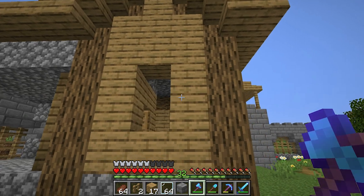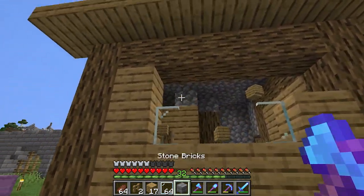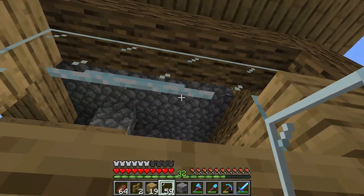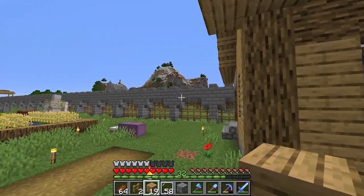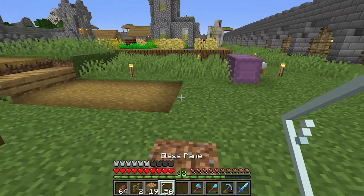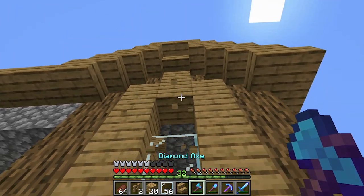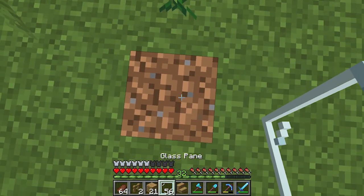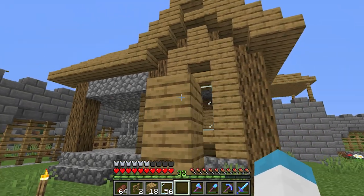Now that I have extra room right there, first thing we're going to do is get rid of this wall and put a full window in here. We can do a full window or kind of keep it like that — I actually like that a lot better. For this one we'll put that right there. I have two stairs — perfect. We're going to put an upside down stair here and an upside down stair there to try to make it look right. Something like that works out pretty well.